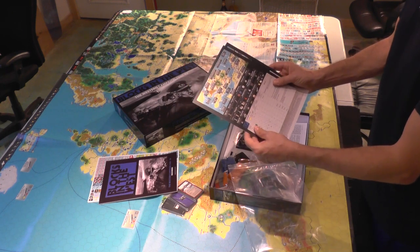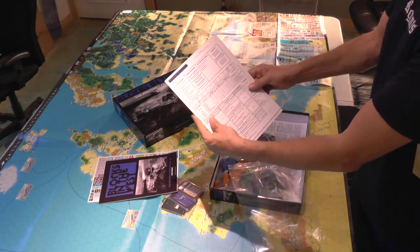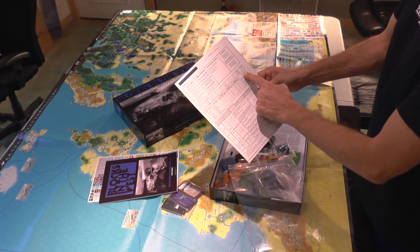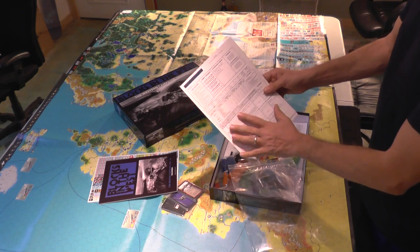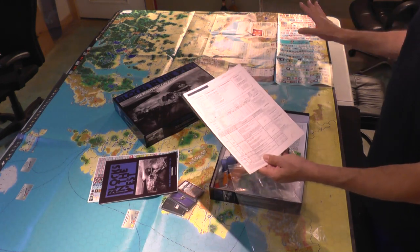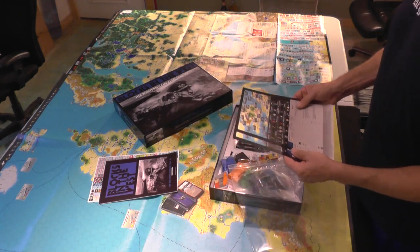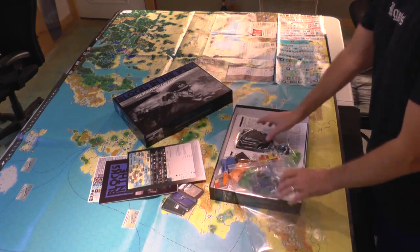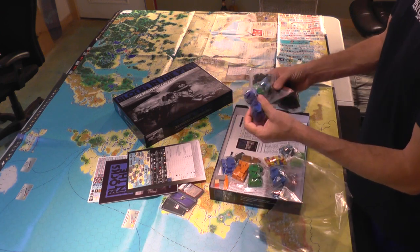Movement costs, attacker/defender impact, special attacks. And then on the back, a very nice play sequence and tactical symbols. There are to-hit charts and special abilities, all summarized really nicely and very clearly — much, much easier to use than in the Blocks in the East version. This is also a nice stock as well, and a ridiculous amount of counters and blocks.